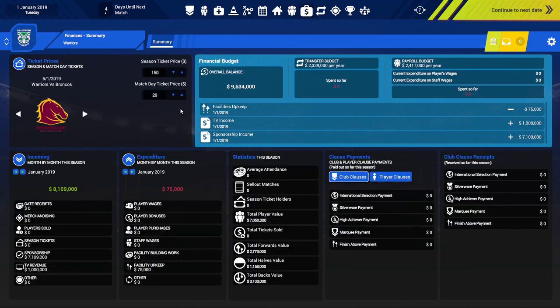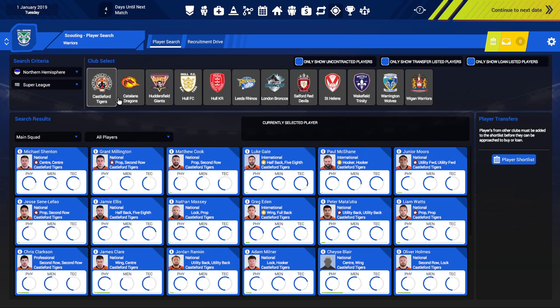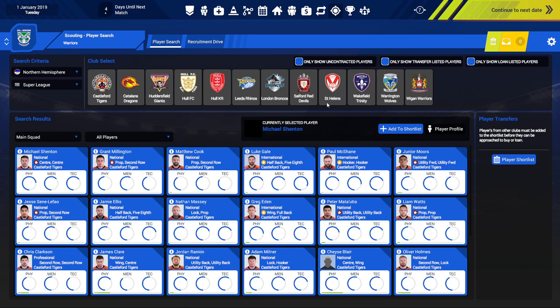On the finances screen: overall balance is 9.5 million, we've spent nothing. Facilities upkeep is a cost. We've got TV income of a million and 7.1 million on the back of our sponsorship. It breaks down all your different profit and loss components month by month for revenue, then expenditure, stats in terms of attendance, and club clause receipts — which look like bonus payouts to players and staff. For transfers, it looks like you can transfer players — really looking forward to getting into this. And for scouting, if you're looking for players, say Castleford, you could add them to a shortlist and try to offer them contracts.